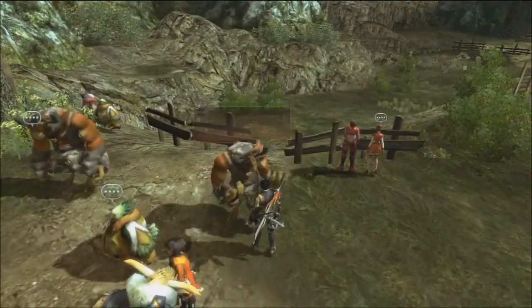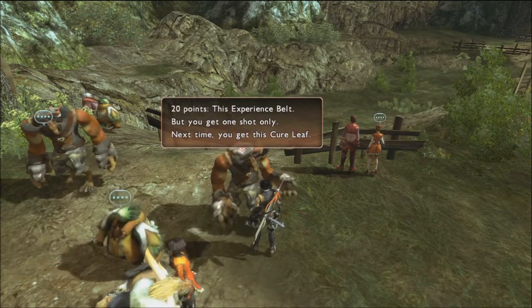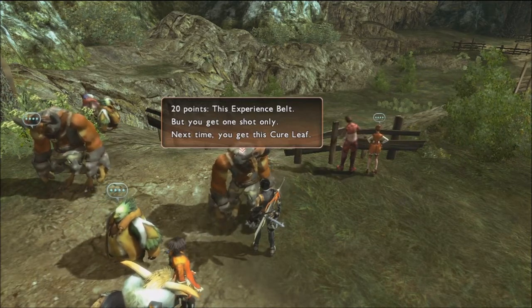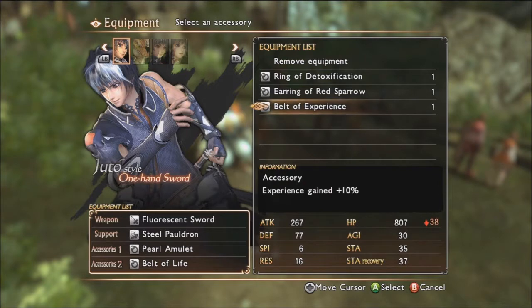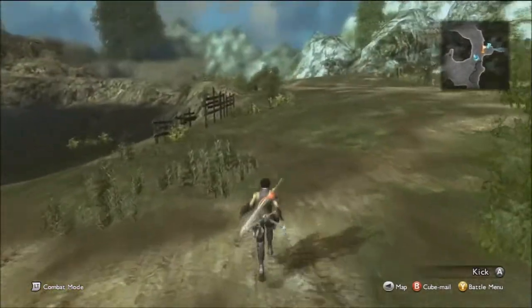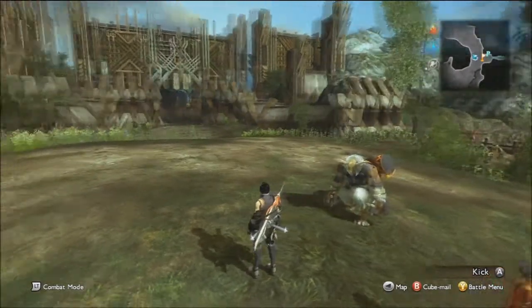If you talk to the guard he will let you know how many points you need for the prizes: 15 points for a heal seed and 20 points for the experience belt. However, you can only get one experience belt — after that you'll only get a cure leaf. The experience belt grants plus 10% experience to one party member, which is huge. Every character can equip it so you can swap it around to keep everyone leveled up, and at only 300 Cid it's practically free.